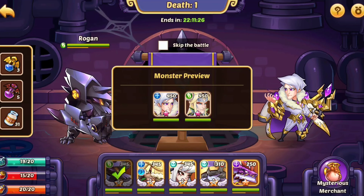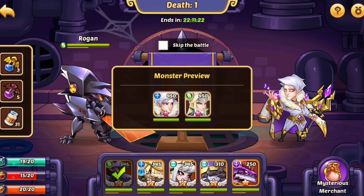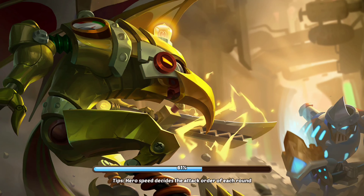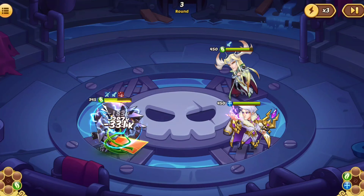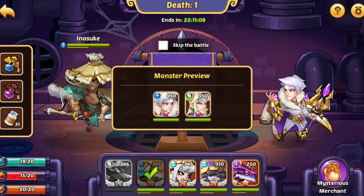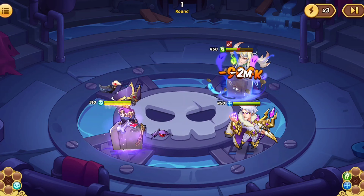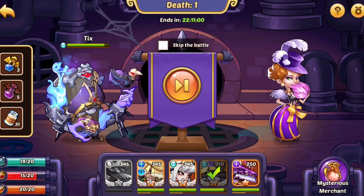Five demon potions — basically max potions, not too bad. We already got freaking Ob-ron. Okay Rogan, you got this, I believe in you. Kill him! Stop getting twined — stop it! No, stop!